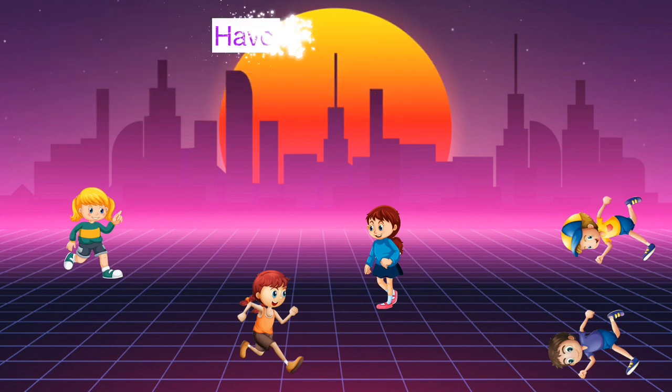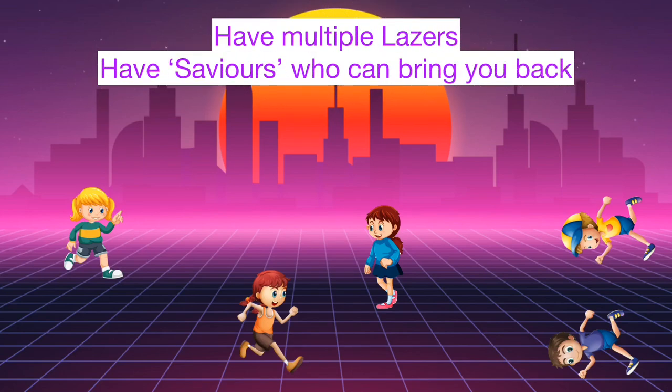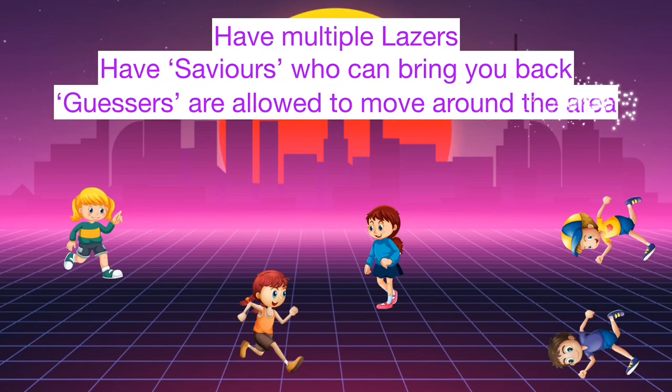In order to differentiate, you can have multiple lasers. You could have saviours who move around the area bringing the transformed back to life. And the guesser is allowed to move around the main area, giving them a different vantage point.